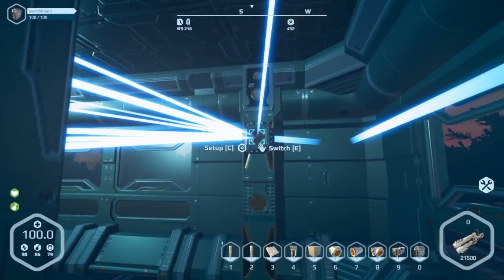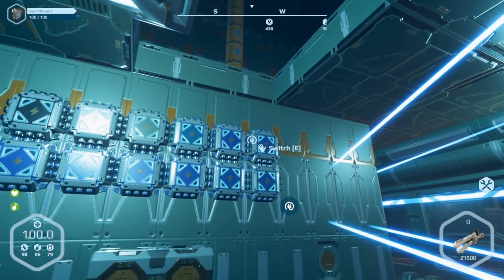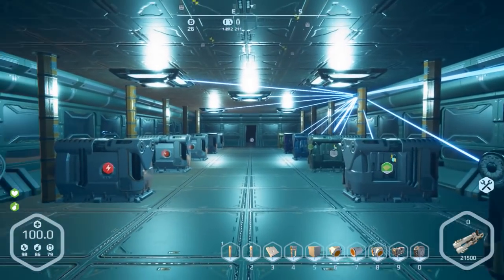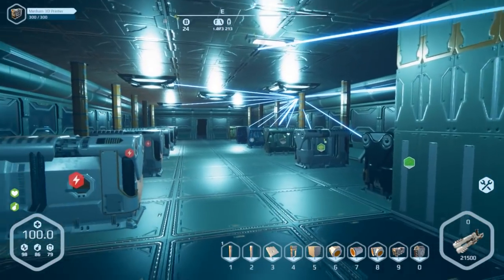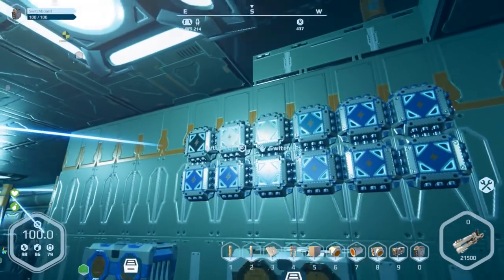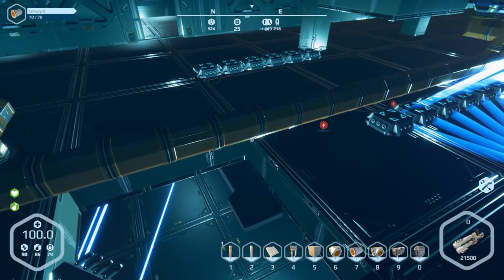Alright so everything is pretty much hooked up except for setting these switchboards up to those switchboards up there, which I will do in a moment. What I am gonna do is get power to these ones. I haven't quite figured out how I am going to do this. Another thing I just did is I forgot I had put a T-section on the composite at the bottom so I actually got that piggybacking over to this side here so I can access the biomass in that container. The reason why it's not printing right now is because the container is not actually close enough, so I'm gonna have to move that.